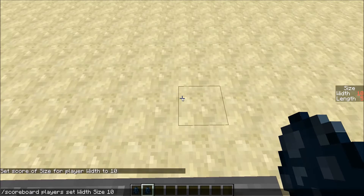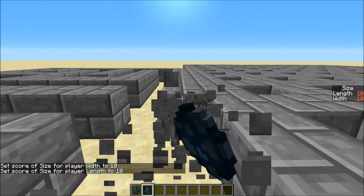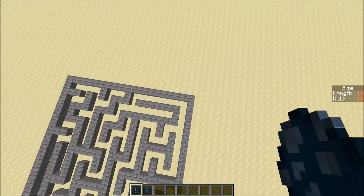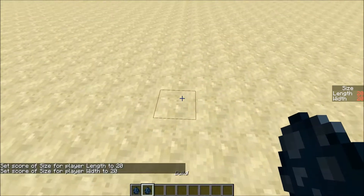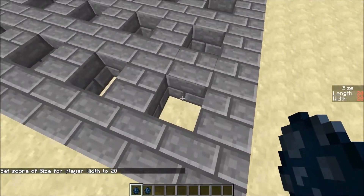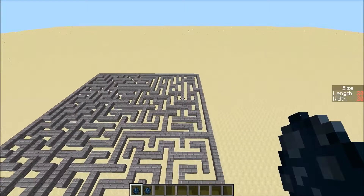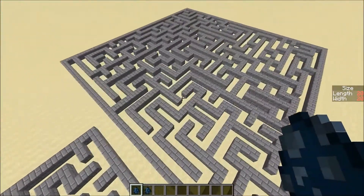Let's actually increase the size of our maze — set the width to 10 and the length to 10 and place that right there. Okay, now we can generate the maze and it takes about a second for a 10 by 10 maze. Then let's do a 20 by 20. Here's the 20 by 20 maze — it's gonna take a little bit longer. Click it and fly up — it takes about three or four seconds while recording, but it happens just about instantly. So now we have a full maze — that's basically all I wanted to show you guys today.